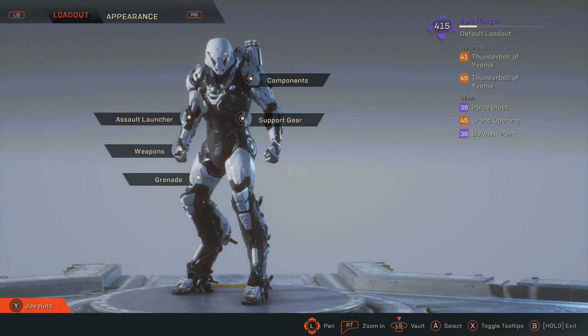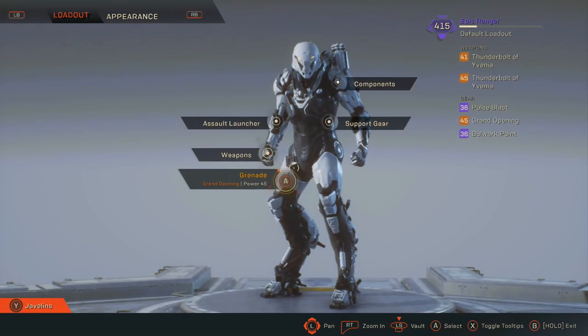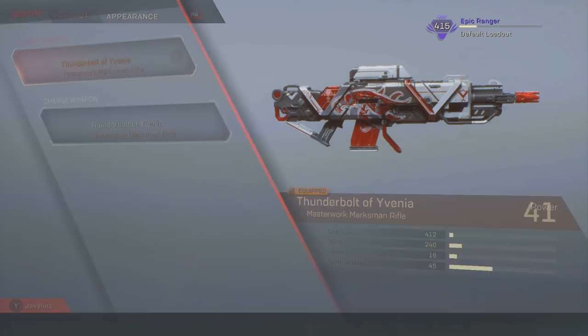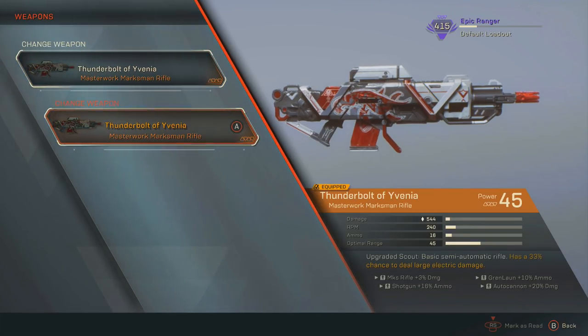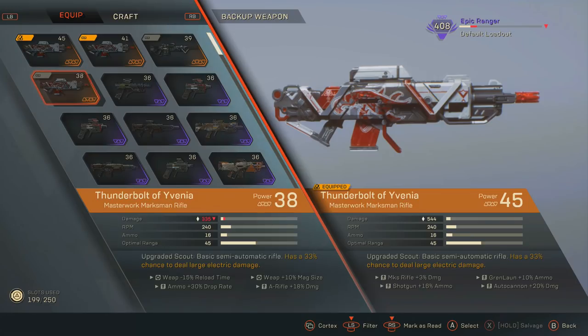The Ranger as a Javelin focuses on a single target and does huge damage, instead of being like the Colossus and the Storm that deal damage to lots of enemies. So your role is to deal the most damage possible to bosses and stronger shielded enemies like the Scouts and the Hunters of the Scar faction. The inscriptions you'll need to work on yourself, but your main focus is to increase Marksman Rifle ammo and damage. I've got two Thunderbolts of Avenia at the moment — 41 and 45 in power.